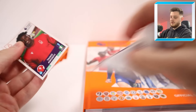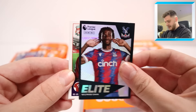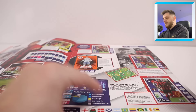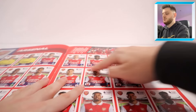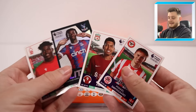First pack — we've got Taiwo Awoniyi for Nottingham Forest, Elite Wilfried Zaha (the only Elite we need is Anthony), Roberto Firmino (already got), Mikael Damsgaard, and Thomas Partey — sticker 63. We needed three or four Arsenal players, and yes, we do need Thomas Partey! That's one from the first pack. Nicely stuck in. All we need now for Arsenal is Mohamed Elneny.